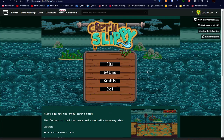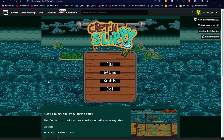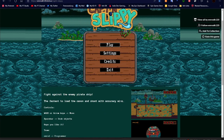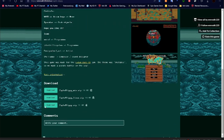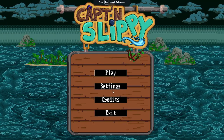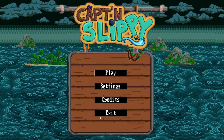Hello and welcome to Captain Slippy! Let's fight against the enemy pirate ship. You need to load the cannon and shoot - accuracy wins. Watch the arrow keys to move, spacebar to grab objects. Hope you like it. You can download it if you choose. Settings: full screen - we're doing full screen so I'm not gonna mess with that.